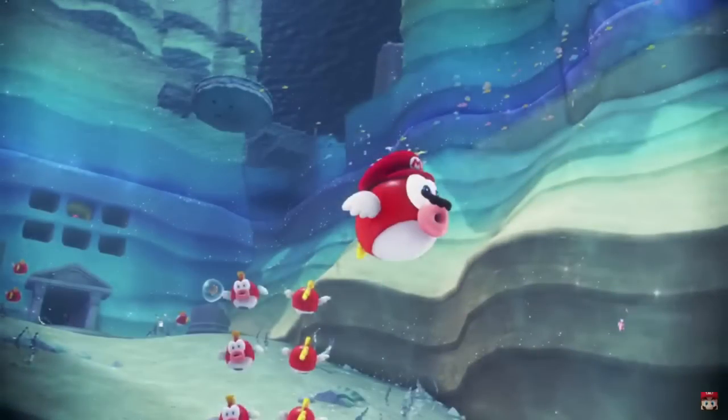So does this mean we can throw our cap underwater to possess the Cheep Cheep? Or did the Cheep Cheep jump up in the air and you had to time it? That platform could be for when the Cheep Cheep jumps out of the water — you throw Cappy and you're now a Cheep Cheep swimming underwater.